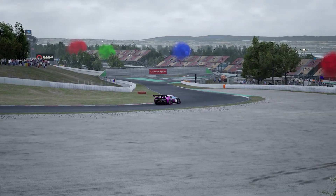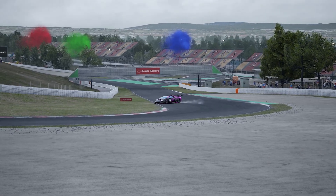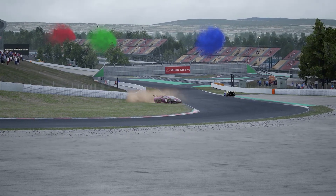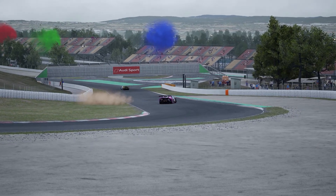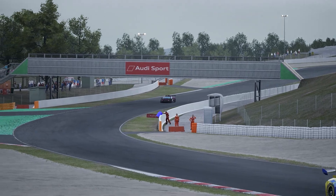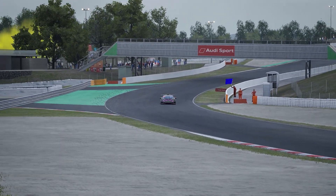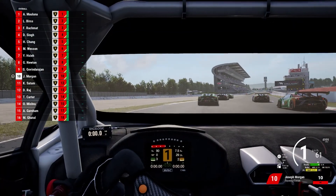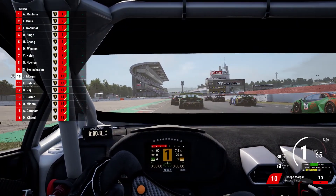So how this format works — I've already done the qualifying session. I qualified P10, which is alright for my first go. There's a sprint race, 15 minutes, just go flat out. And then where you finish in that race determines the grid for the next race — the feature race, which is 45 minutes with a mandatory pit stop.